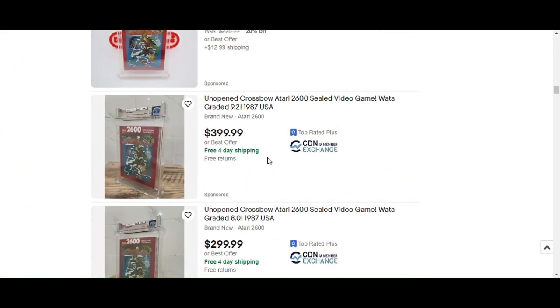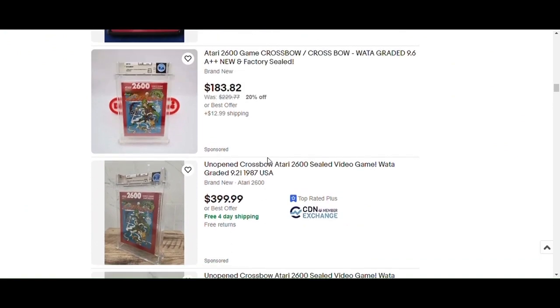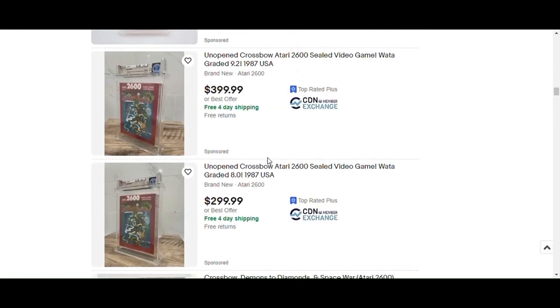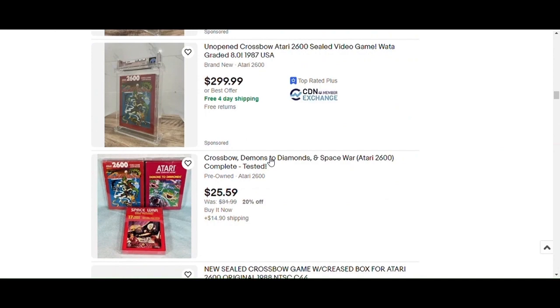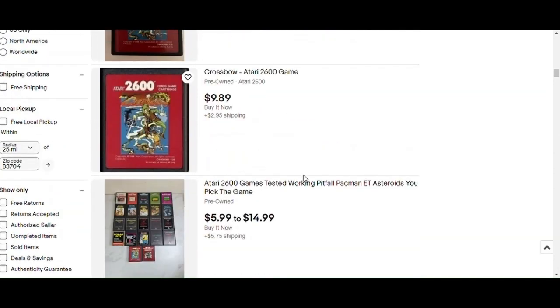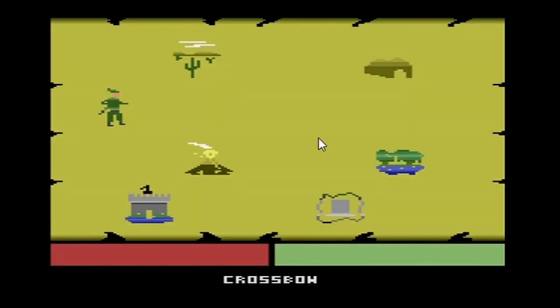Oh wait — they got specialty items. In the box. Would you guys actually go out of your way to plug in your laser beam and do it? I wouldn't either. But that's why I'm gonna emulate it. I think you can get it for $10. Let's do Crossbow on the Atari 2600 on an emulator without a light gun. This is supposed to be for a light gun. Here we go, game on.